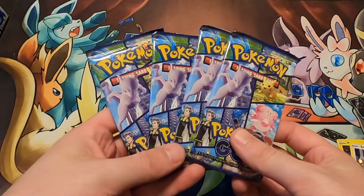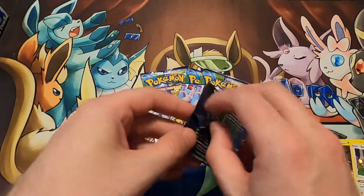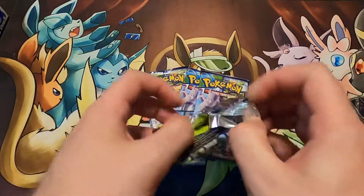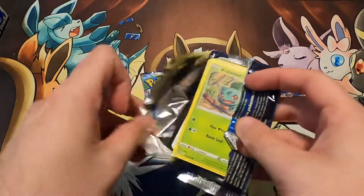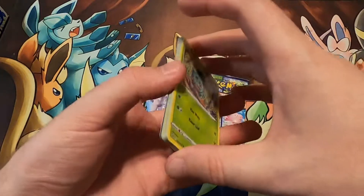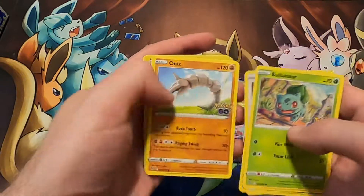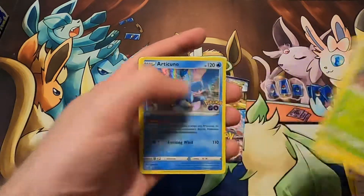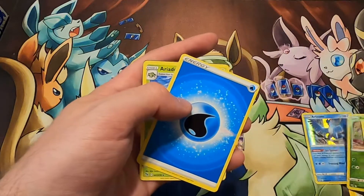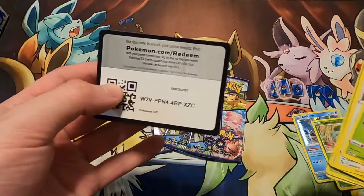Honestly I'm not sure because again ETBs haven't been the greatest, but let's see what we get in these packs. Hopefully some cool pulls; if not we'll keep going because we got more tins to open. Pack one: Bulbasaur, another Bulbasaur with an Articuno — okay, Articuno and Bulbasaur, so going heavy with the Bulbasaur.